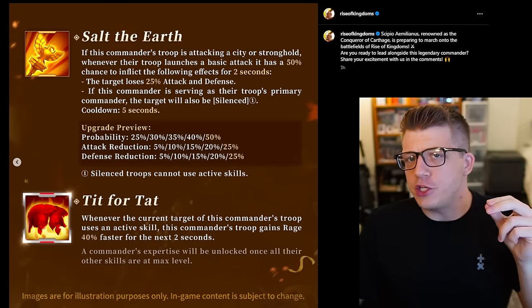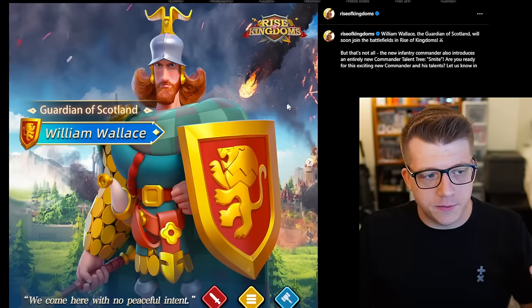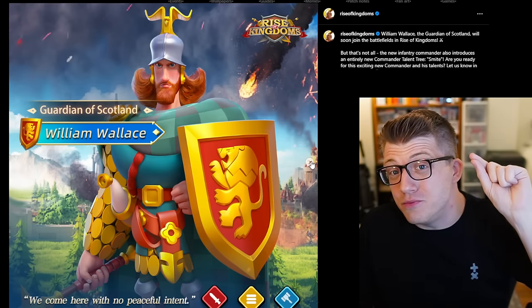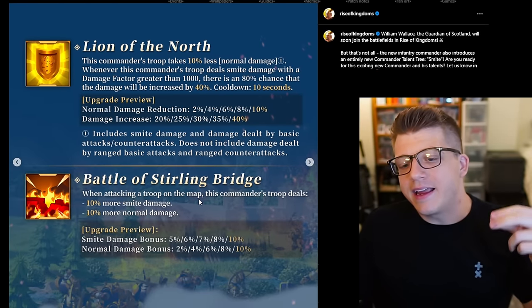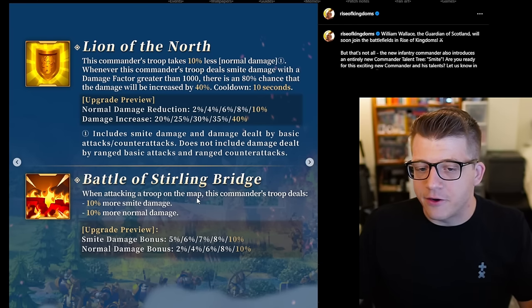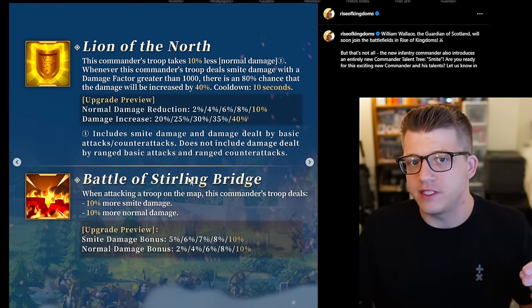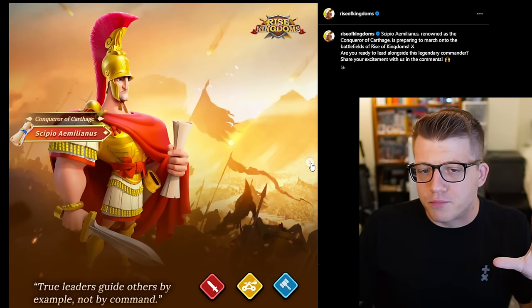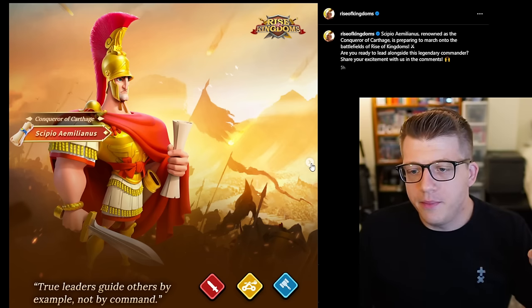I've spent some time understanding what this kit is actually doing, and I've realized there are quite a few pairs you could use with Sepio Emelianus depending on the scenario. The first obvious pairing is William Wallace. Now, if you do a rally with Sepio as primary and William Wallace as secondary and you're hitting a flag, fortress, or pass, his fourth skill is actually not going to do anything — which is definitely a downside.